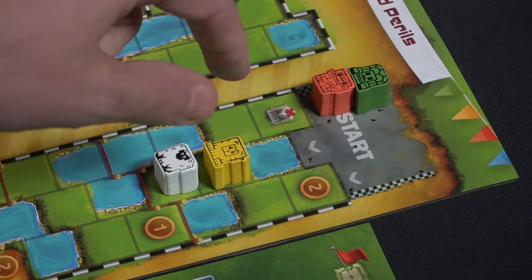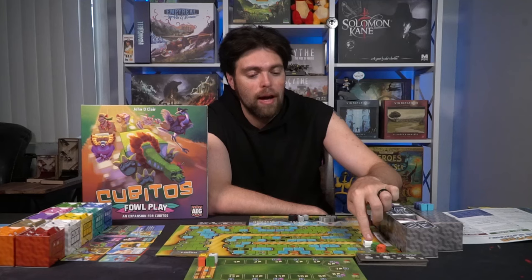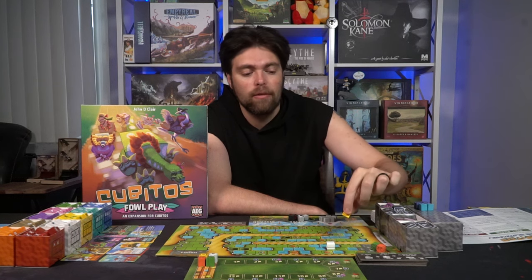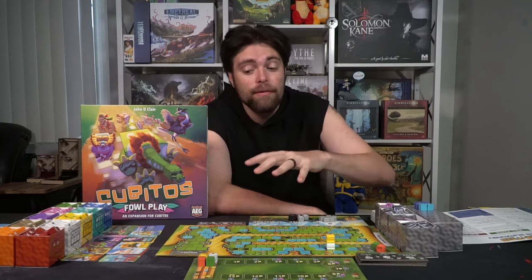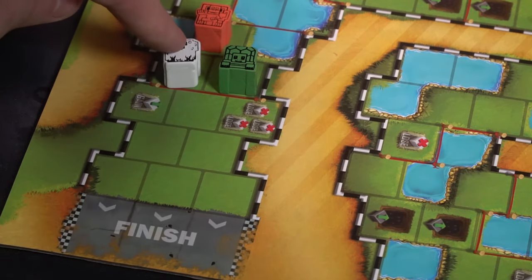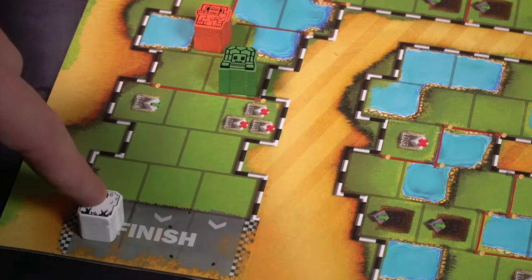You can move on top of another player — so if one player moves four spaces and another also has movement of four, they can just place their character on top. This is the main way you win the game. Moving across the game board and getting to the finish is the only thing that truly matters.